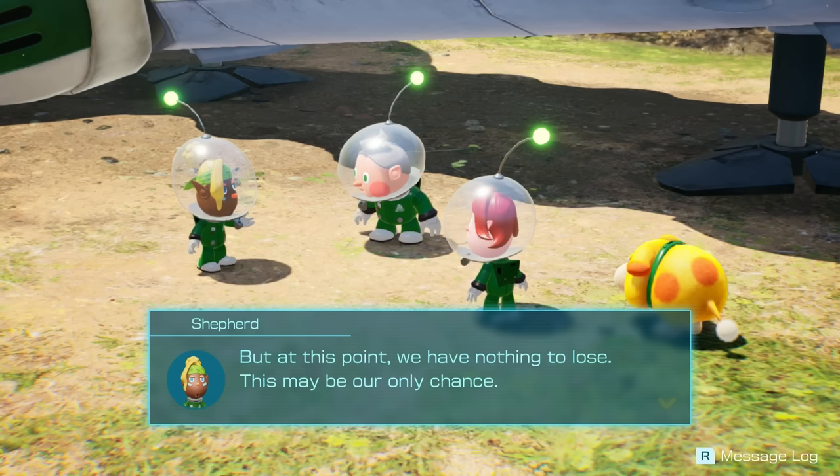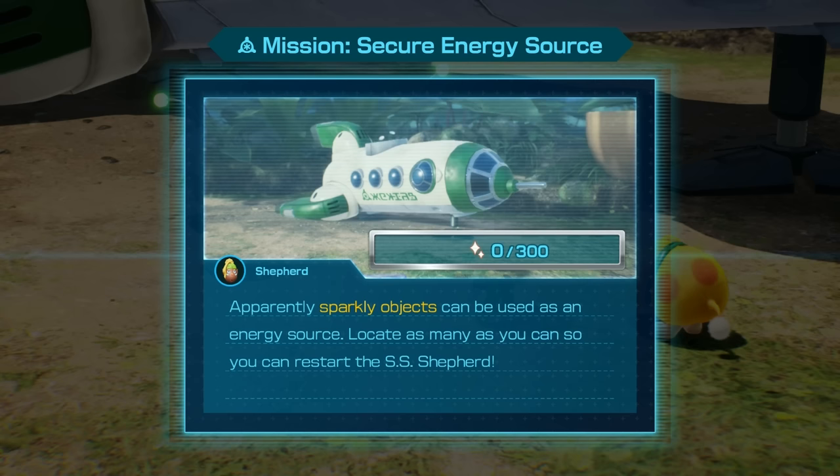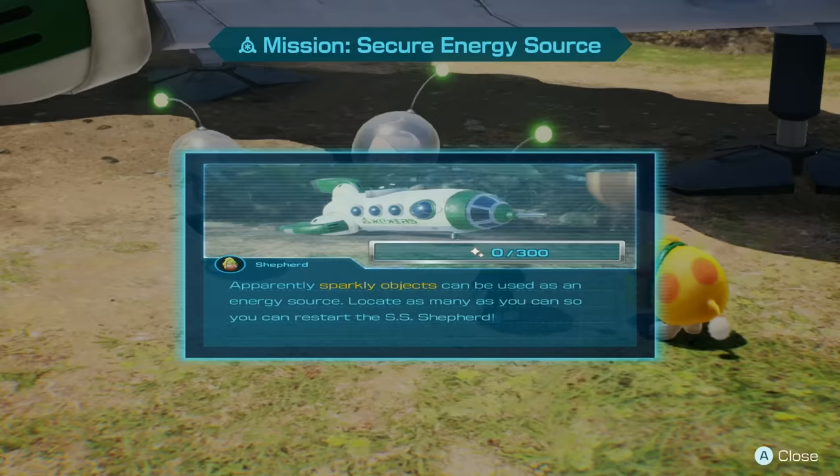I'm skeptical, but at this point we have nothing to lose — that may be our only chance. So from this point on, we have a new mission: find and collect all the sparkly objects we can. Copy that. Sparkly objects can be used as an energy source — locate as many as you can so you can restart the SS Shepard.